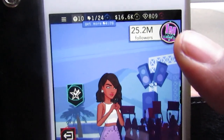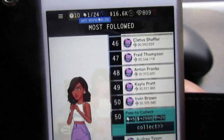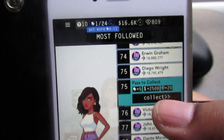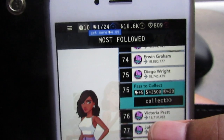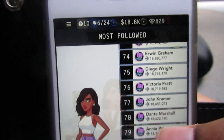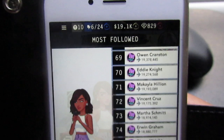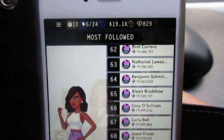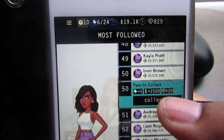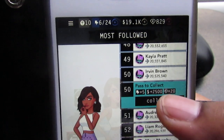We have one energy, still have the 16.6k and the 809 gems. We scroll all the way down and go ahead and collect. For passing the 75th mark we get five energies, $2,500, and 20 gems — go ahead and hit collect. Then scroll down again to the 50th mark and get five more energies, another $2,500, and 20 more gems — collect that too.